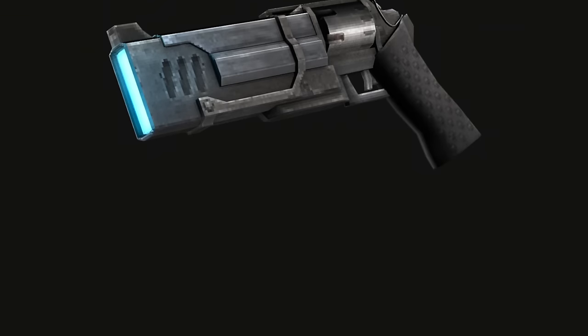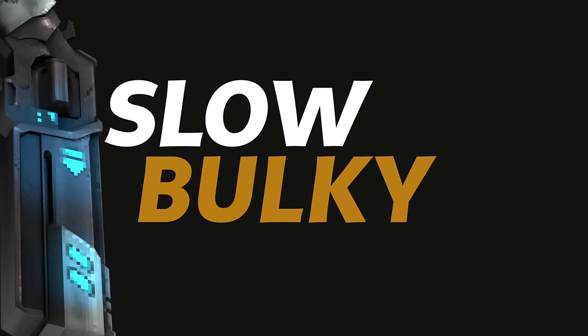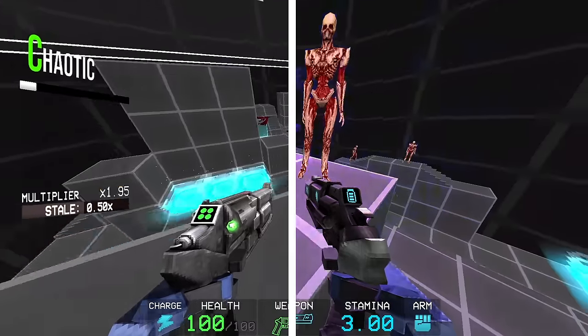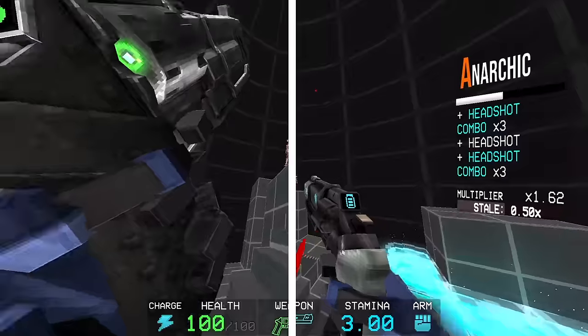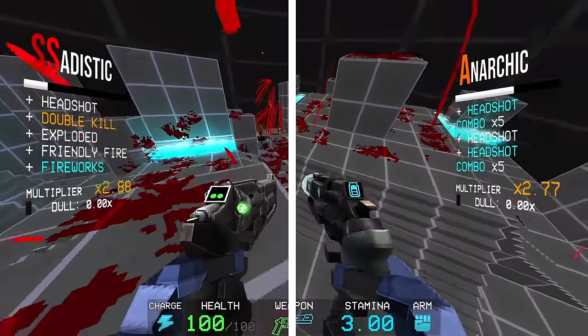The revolver also has an alternate sidegrade. The slab revolver always brings to mind a few things: it's slow, it's bulky, and it's beefy as hell. It's not better or worse than a regular revolver — it does more damage, it takes longer to shoot, and its marksman coins will penetrate instead of splitting into other targets. It's quite literally the perfect sidegrade.